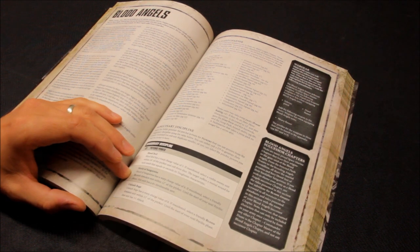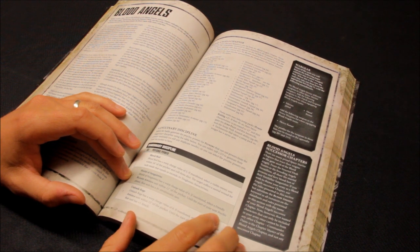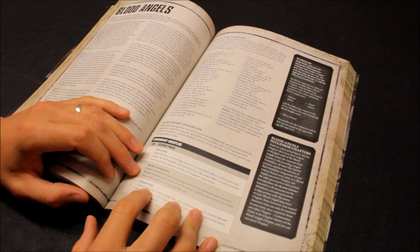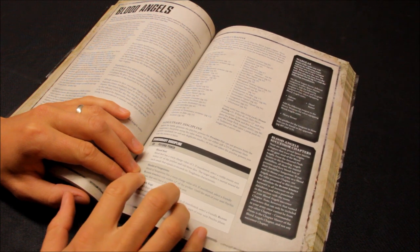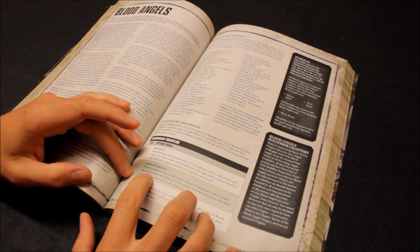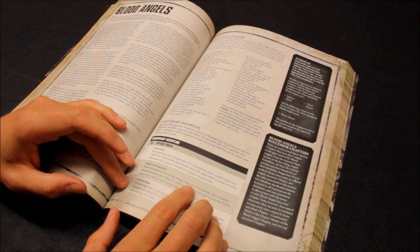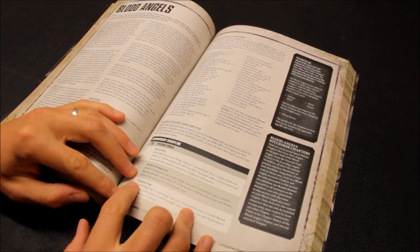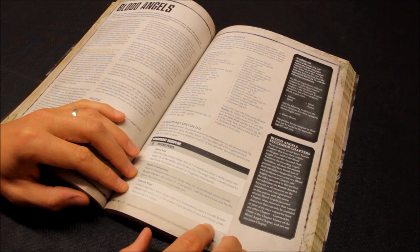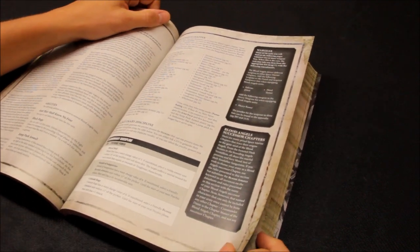Shield of Sanguinius has a warp charge value of 6. If manifested, select a friendly Blood Angels unit within 12 inches — to the start of the next psychic phase that unit has a 4+ invulnerable save. You can give it to a vehicle or Dreadnought, which is pretty cool. Unleash Rage also has a warp charge of 6; if manifested, a friendly Blood Angels unit within 12 inches gains +1 Attack until your next psychic phase — pretty good bonus.